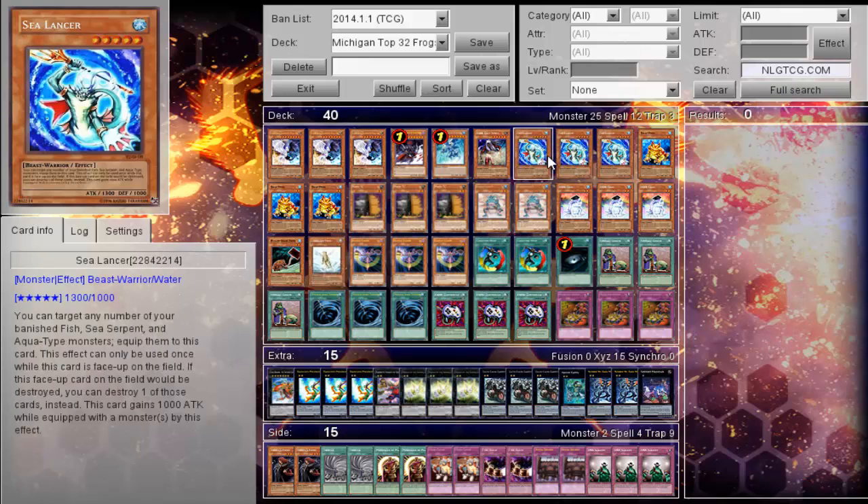Sea Lancer combos up really well with Ronintoadin — that's basic Yu-Gi-Oh knowledge. The deck will be available on Dropbox for you guys to download. So let's dig into this.